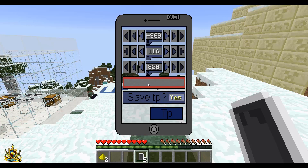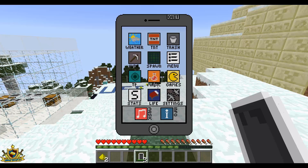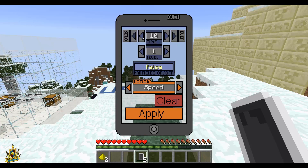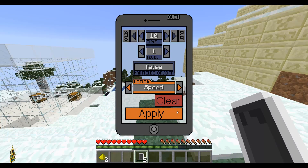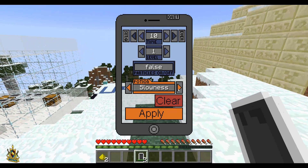So you can also teleport to different places. And you can give yourself magic potion effects — if you want speed, you just hit apply and you have speed. If you want to clear that, you just hit clear and it's gone. You can give yourself slowness, haste, mining fatigue — a bunch of good stuff.